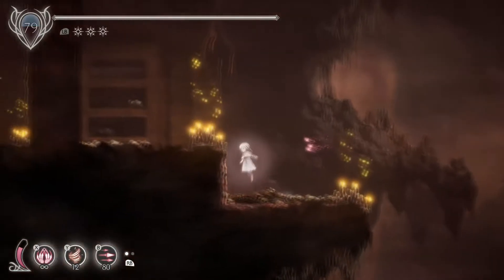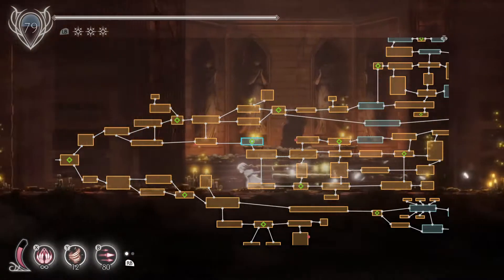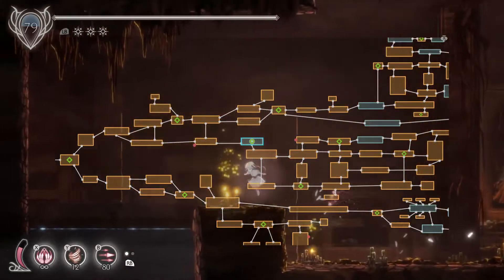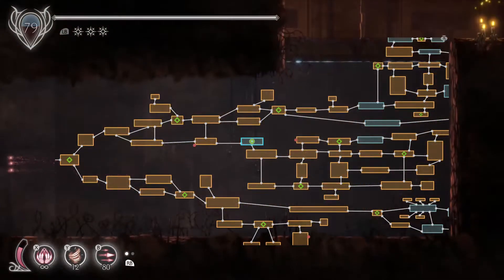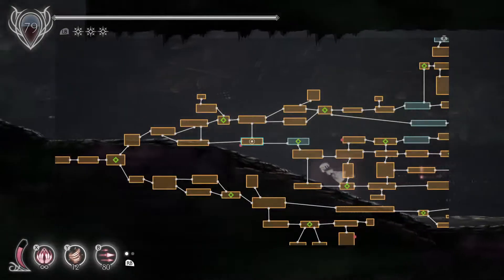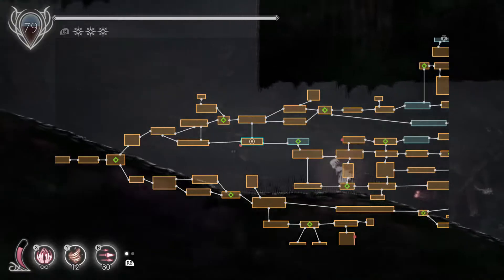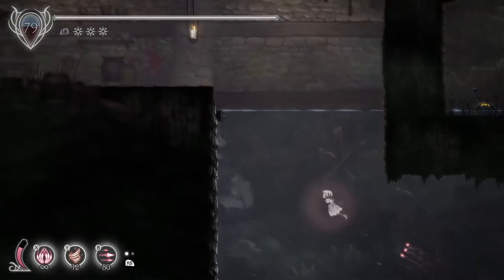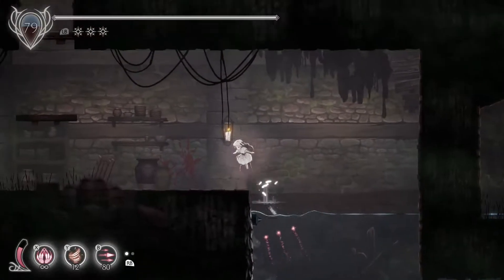I still don't know what the deal is with this place. It says there's something else in here, but I have no idea where that would be. There's a door down here. Is this one of the doors I got to smash my way through, or is it one of the doors where it just says locked? I don't quite remember, but I feel like I should check it.